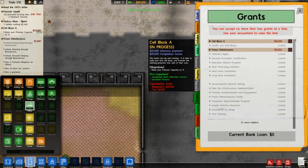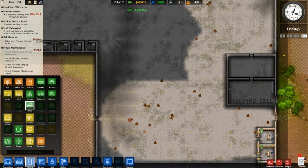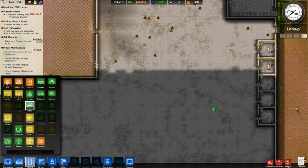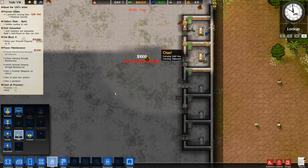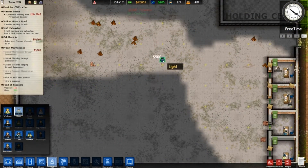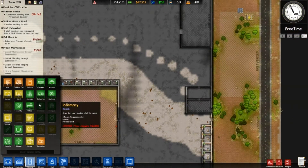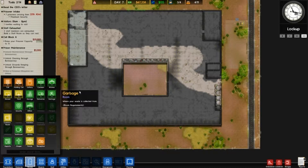Getting grants is definitely a priority right now. I have enough for 11 prisoners, so let's get our intake up to 11. We have our foreman, our accountant — let's grab another guard just in case.